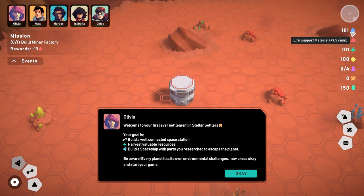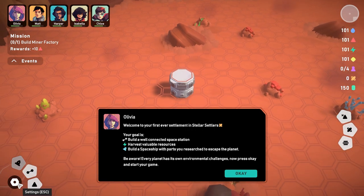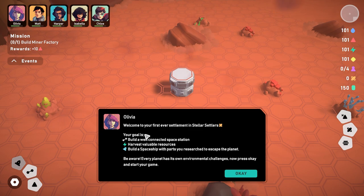We have a tutorial on the left, resources on the right, and a couple other buttons. Olivia says: your goal is to build a well-connected space station, harvest valuable resources, build a spaceship with parts you research to escape the planet, and be aware — every planet has its own environmental challenges. Press OK to start.